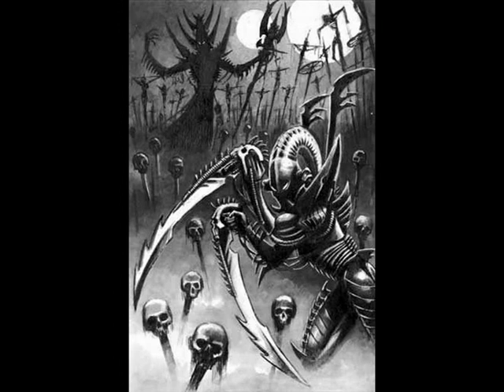And finally we've come to the final HQ choice in the book, which is a special character — Drazhar, the Master of Blades. He comes in at 190 points, which is pretty expensive. He is Weapon Skill 7, Ballistic Skill 7, Strength 4 and Toughness 4 — so he's the strongest and toughest Dark Eldar, which is pretty impressive. He's got 3 wounds, Initiative 7, 4 attacks, Leadership 10, and he's the only Dark Eldar with a 2-plus save.